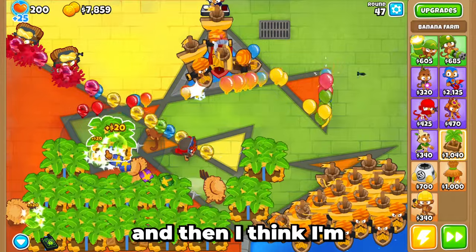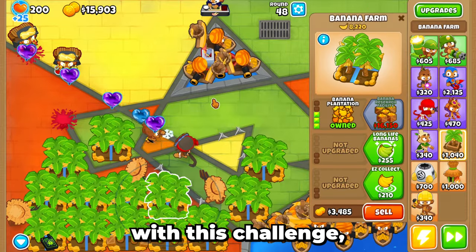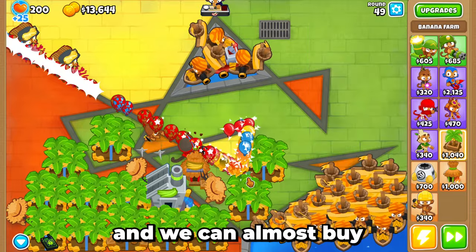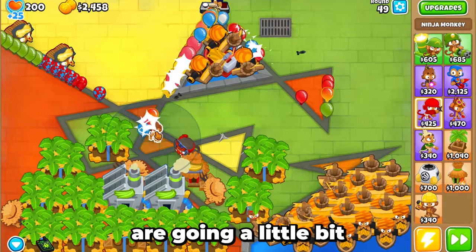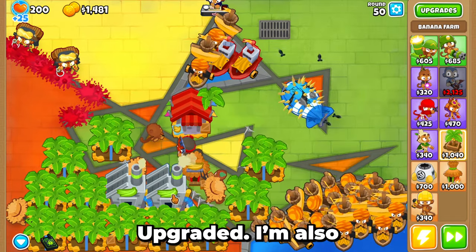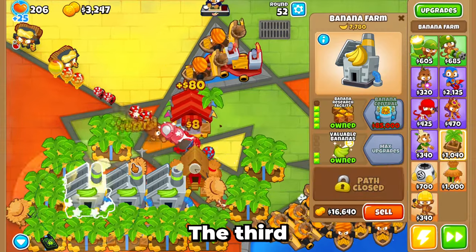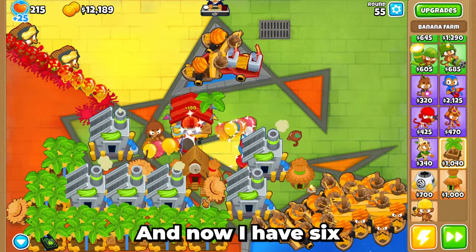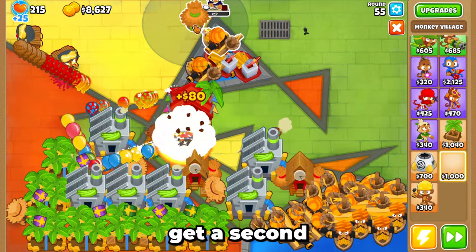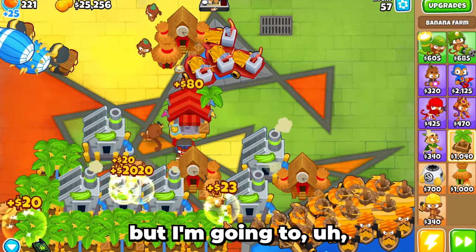I'm going to get one favorite trades, and then I think I'm going to go for some banana resource facilities because those things will start pumping money out. We are almost halfway done with this challenge. Halfway is when we start making the real money. The first banana resource facility has been purchased and we can almost buy a second one. I got a central market because it boosts merchant men. I'm also going to get one monkey city because it boosts income. We definitely need more defense for round 63, but I'm going to keep getting money until then.